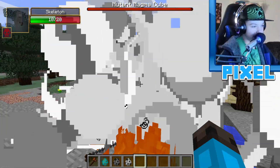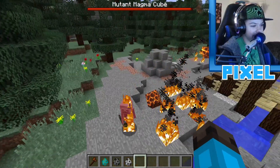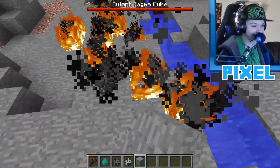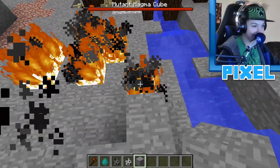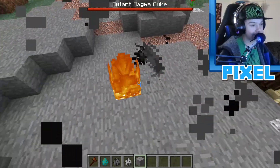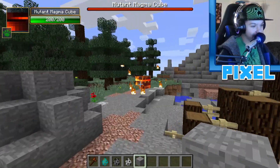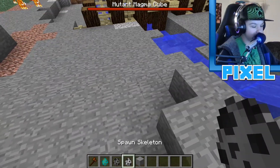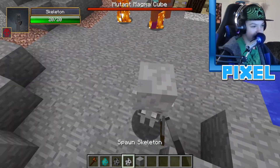The mutant magma cube shot that skeleton from all the way across the arena — it's not only good at close range but very effective at long range attacks too. Setting up a combo test: two zombies in front and one skeleton in the back to test both ranged and melee scenarios.